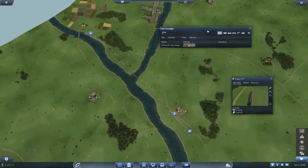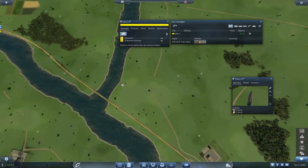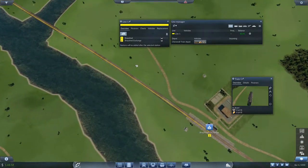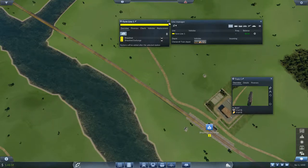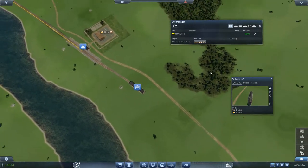We're going to create a new line so the train knows where to go — over to Shep Shed and then the Shep Shed exchange. I need to actually set up signaling in a moment, and I'll give these proper names. We'll call this Farm Line One and give it a bright yellow color to make it easy to spot. I'll select this train and assign it to Farm Line One.